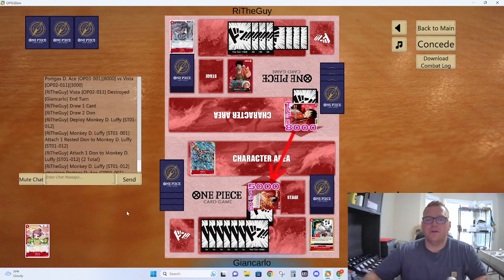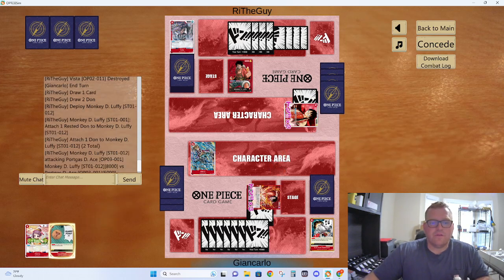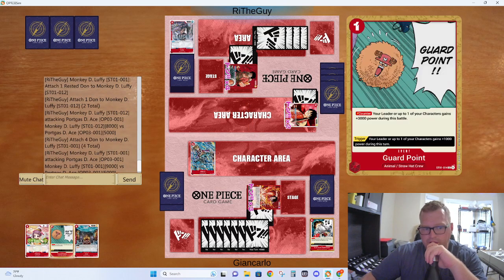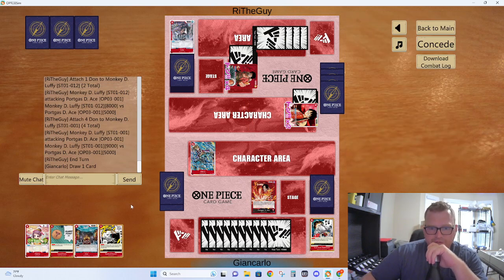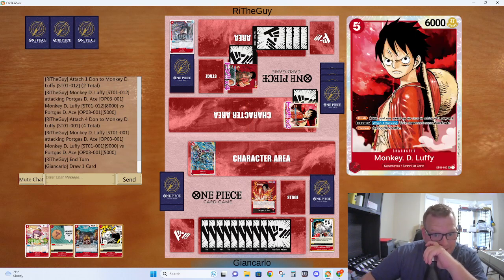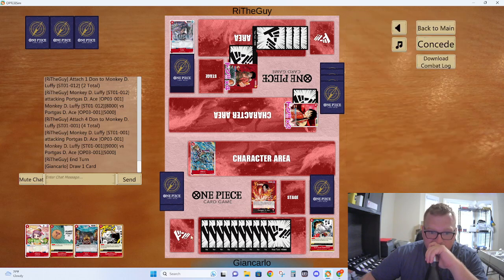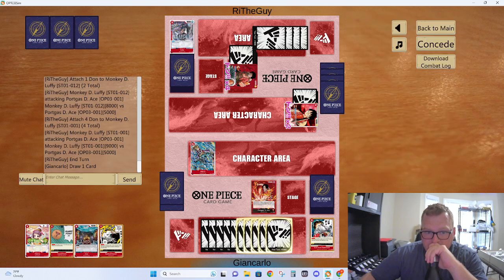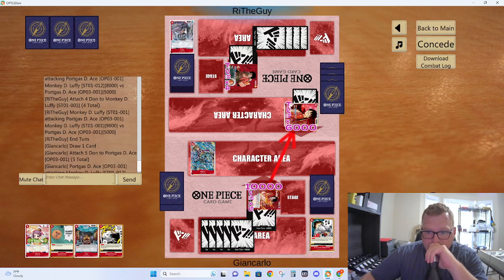We're going to get some life here. Resolve, no trigger. We're just going to dump a bunch of attacks into this. Our defenses are pretty good — this is a 6, which means we can pretty much just go to 10. We'll just go to 10 here. The chance of him getting out of this is just not good — it's every card in his hand, he's not going to do it.